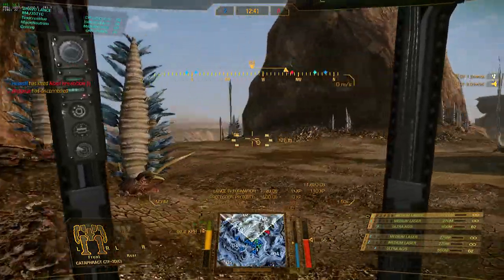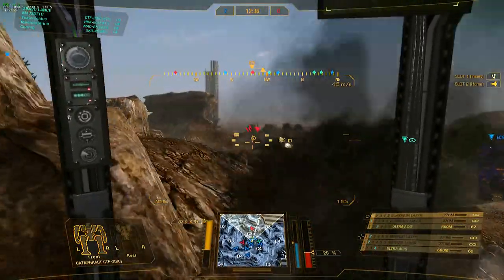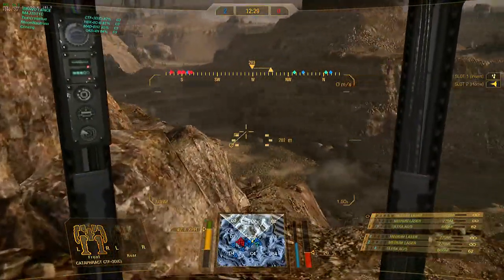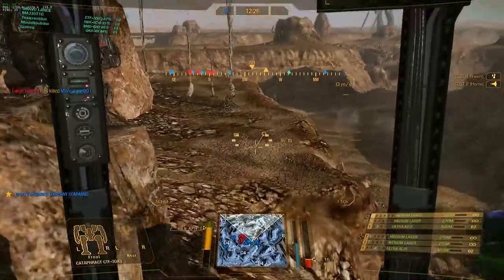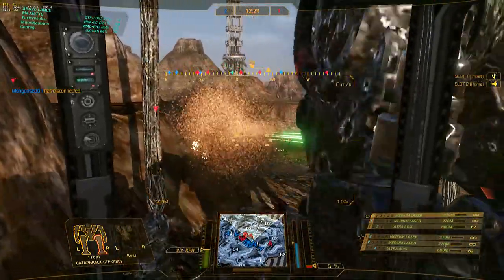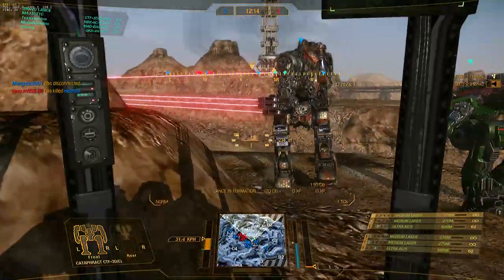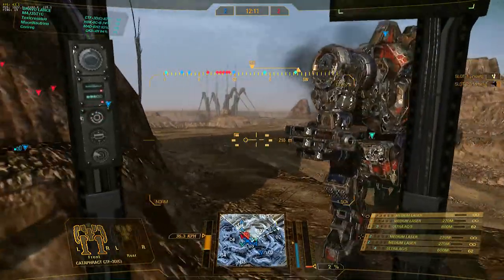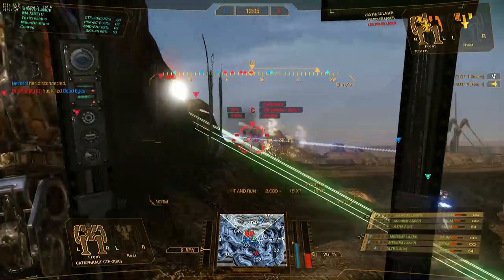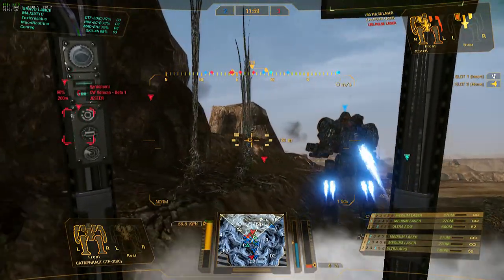I'm down to 62 bullets left in my ACs. Got a little tag on him — they are all on the other side. Gonna have to be a little careful here. They're swinging around that side, we're swinging around this side. And again, I always say: don't stand behind someone who's clearly out engaging, because if they need to back up quickly you don't want to be the reason they die. Some good shots getting put in.